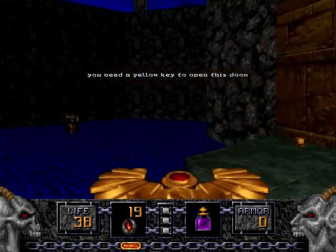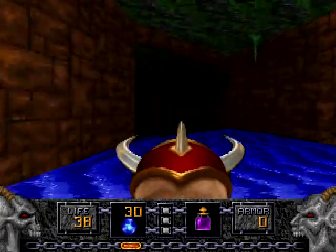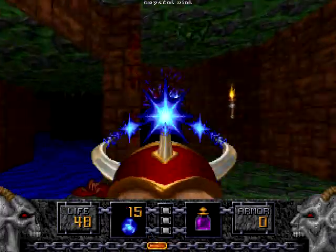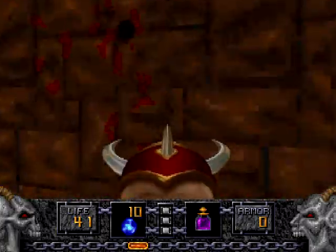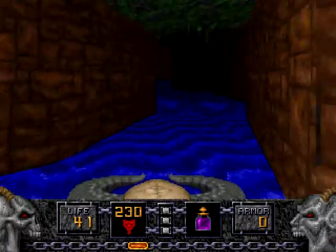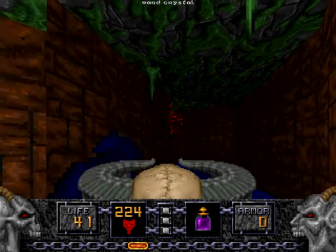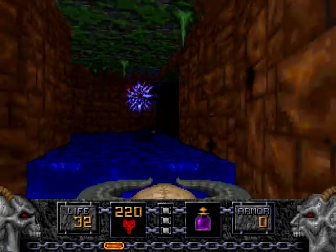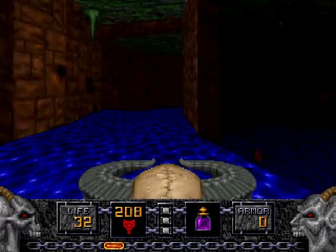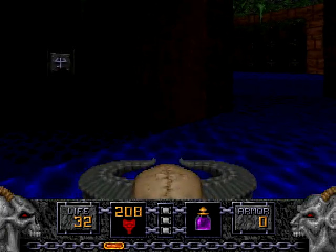Yeah, but instead they'll say, oh fuck it, we'll leave it out or something. Have you noticed how there's no waterfall texture for Hexen? Like it is here in Heretic, the one we're staring at right now. It has a water wall texture, but it's not a waterfall. Well, that's kind of lame actually. They just put the water texture on it and had it scroll down.